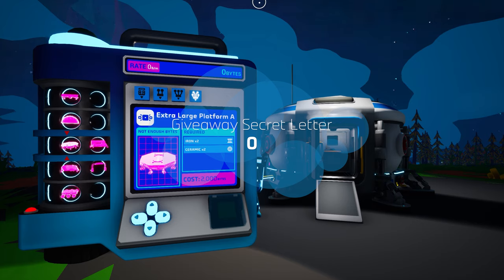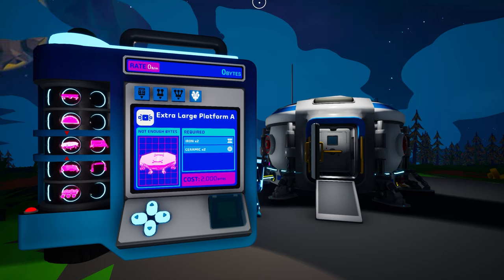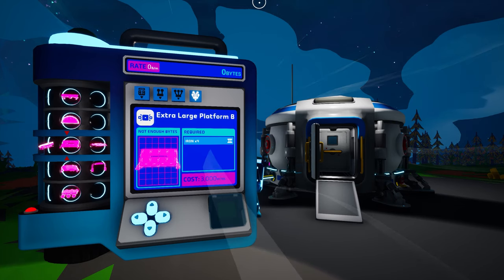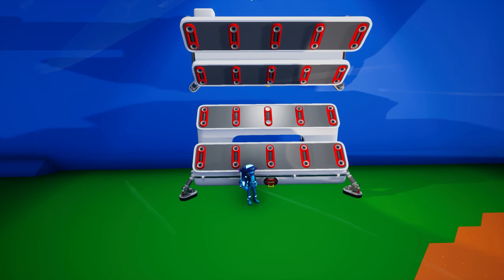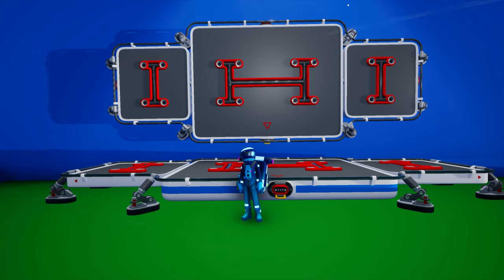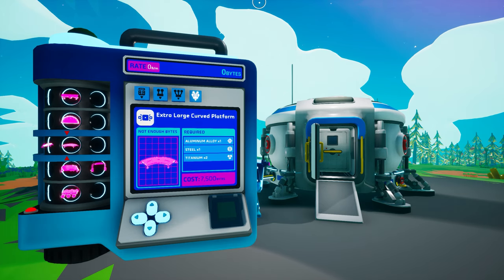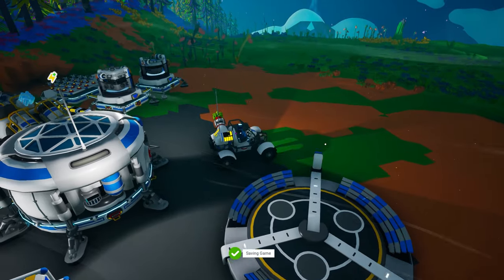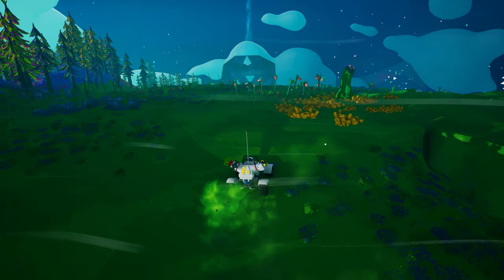Rounding out the lineup, we have the extra large platforms. Extra large platform A costs 2000 bytes, requires two iron and two ceramic, includes eight power cables and a single tier 4 slot. Extra large platform B costs 3000 bytes, needs four iron, features four power cables and ten tier 2 slots arranged at an angle in two rows of five. Extra large platform C requires 5000 bytes, crafted from two iron and two steel, features four power cables, two tier 3 slots, and one tier 4 slot. The extra large curve platform requires 7500 bytes, printed using one aluminum alloy, one steel, and two titanium, and is equipped with four power cables, a single tier 2 slot, and two tier 3 slots. There are three other platforms in the extra large section, but they're grouped into their own category within the research catalog, and we'll discuss them further in Astroneer Academy 303.